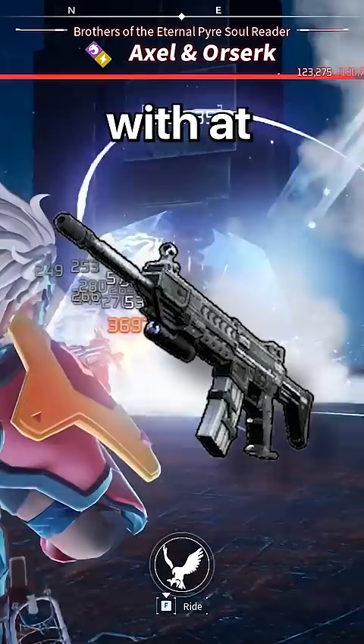The last boss is Victor and Shadowbeak. You'll want to be level 50 and have a team of strong pals, including some legendaries. For a weapon, you'll want the pump shotgun.